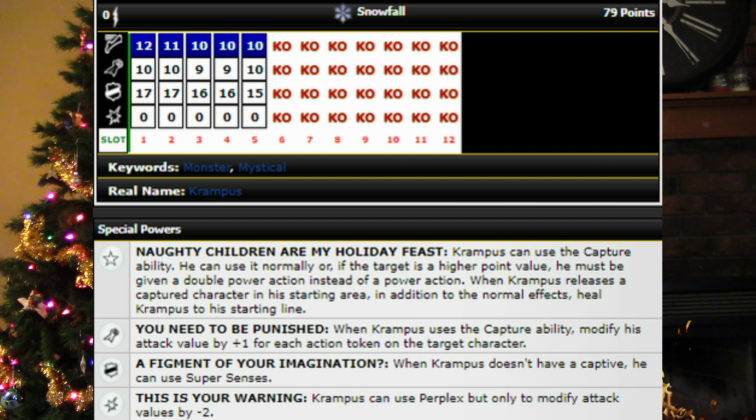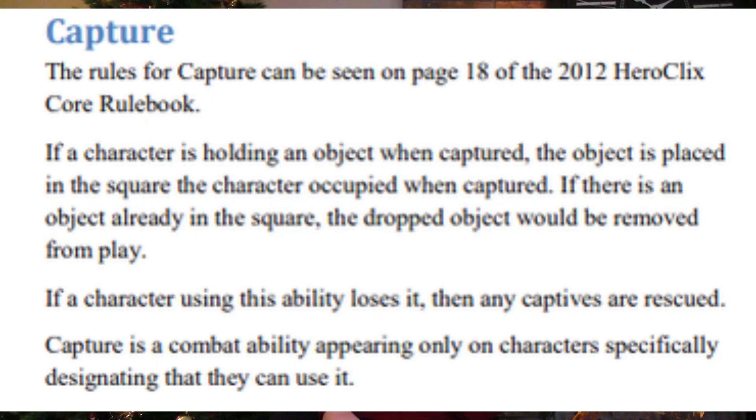He has a special attack power that says when Krampus uses the capture ability, modify his attack value by plus one for each action token on the target character. For his defense, when Krampus doesn't have a captive, he can use super senses. And on his damage, he can use perplex, but only to modify attack values by minus two. I'll go ahead and put the capture ability on screen for you — go ahead and pause and read it, it's pretty long. Overall, Krampus is a very good figure, very good for capturing your opponent's figures and returning them to get the extra points. But he can be pretty easily one-shot, especially in today's game. His defense is kind of low, and he doesn't really have any defense power if he has a captive, so that's basically why he comes in at number four.